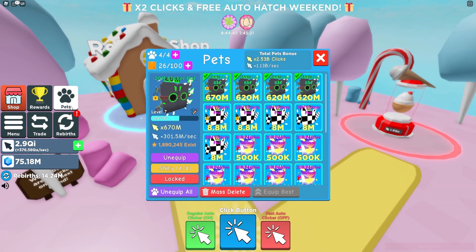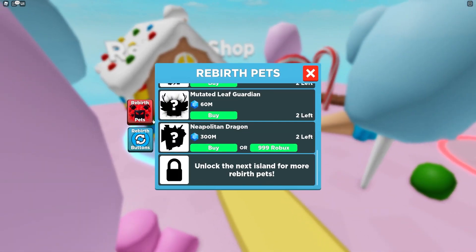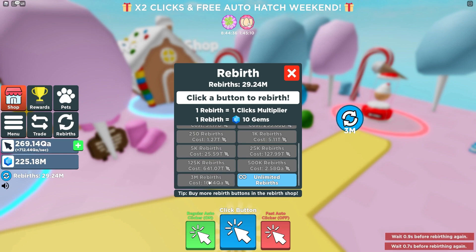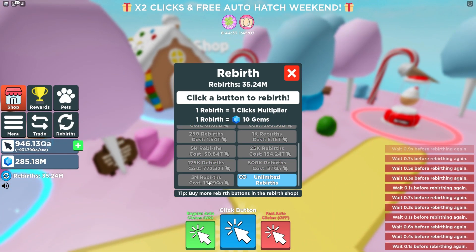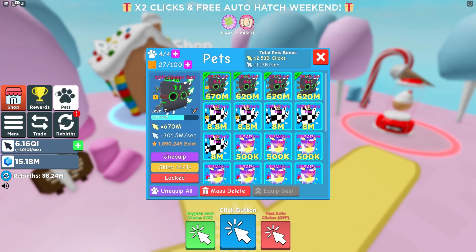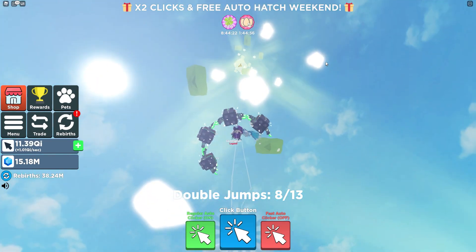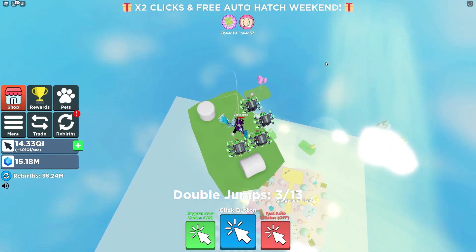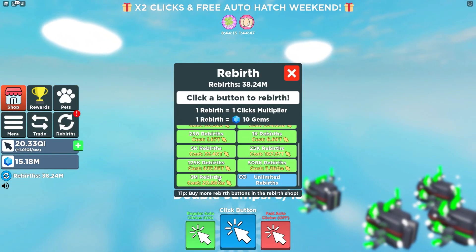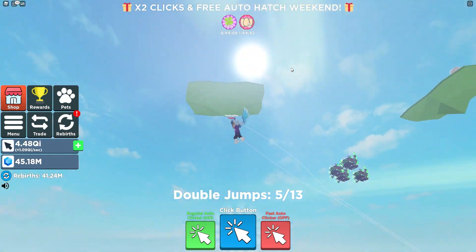I might as well just do that. Now I can afford the three million rebirths button. Can I afford any pets? No. Let's rebirth a few times and then try to get a 300 million pet and see what the stats are. Bye Neapolitan Dragon — the stats on this are nowhere near worth it. I'm just going to go to the top and buy pets there, because there's no point wasting gems on pets I don't really need.